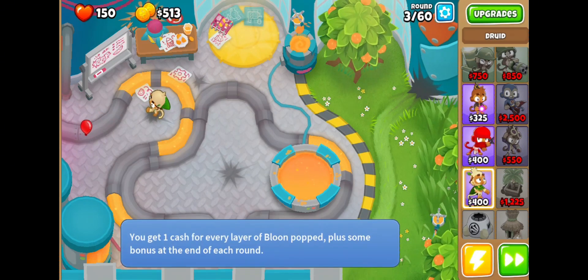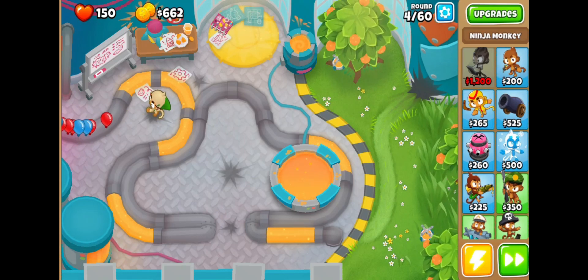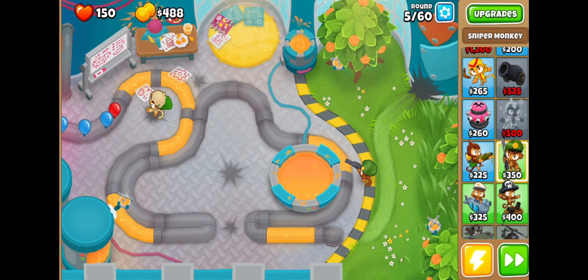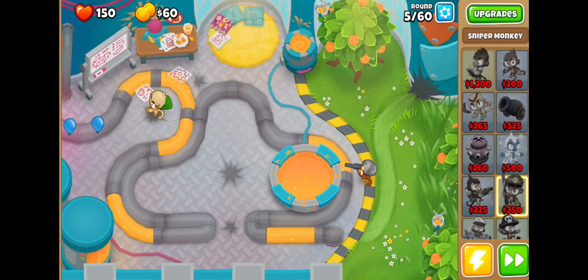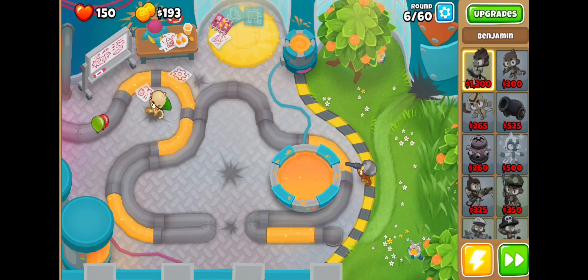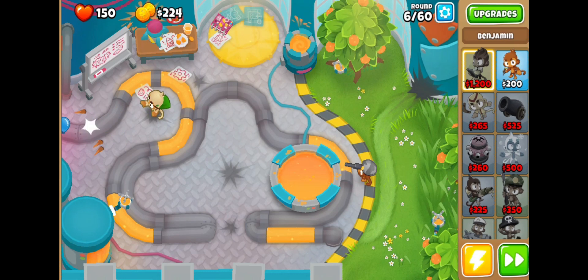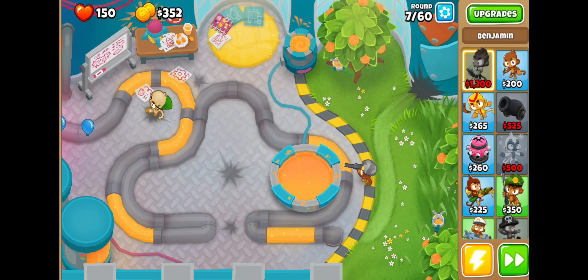Now we're going to put it on double speed to get this going quicker. Next thing I'm going to do is put down Benjamin. Benjamin's my hero, and you're going to see what he does. For people who have watched this game before, you'll probably know that Benjamin is like one of the most used heroes. Benjamin makes you more money per balloon, and he has some power-ups to help make it so that there's less balloons. Which really just makes it easier — you get more money and you get less balloons. And that's basically all you can ask for in this game, other than more powerful towers.